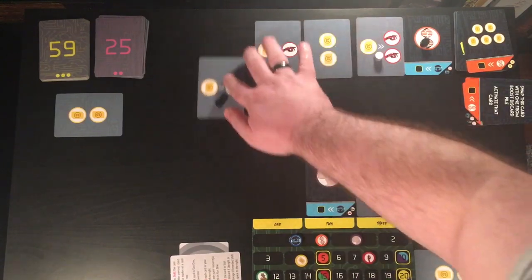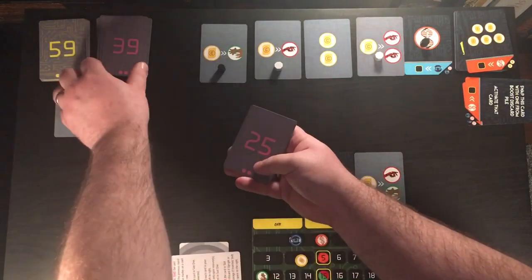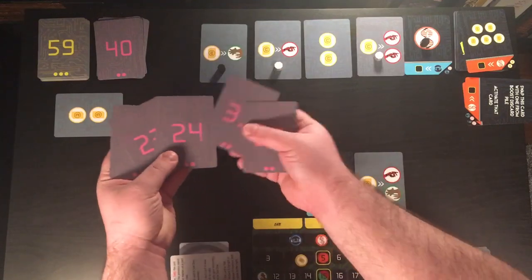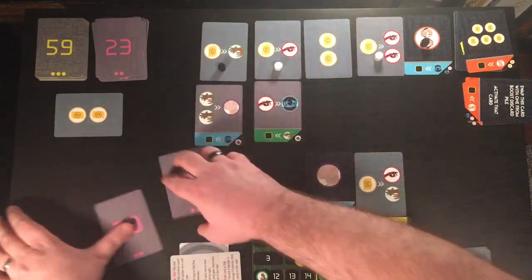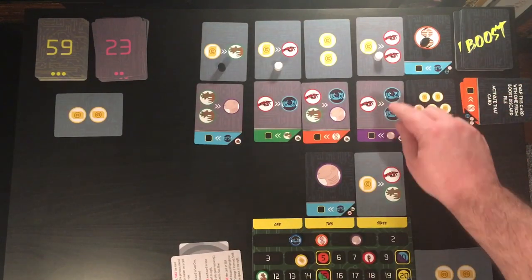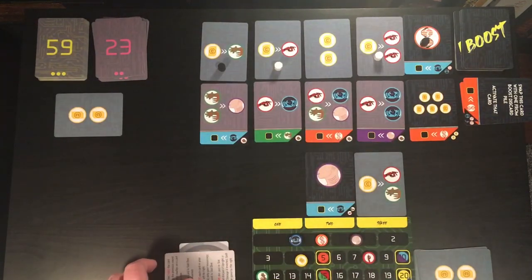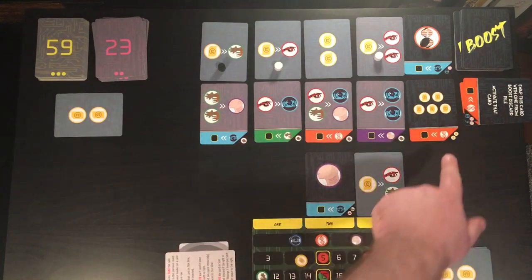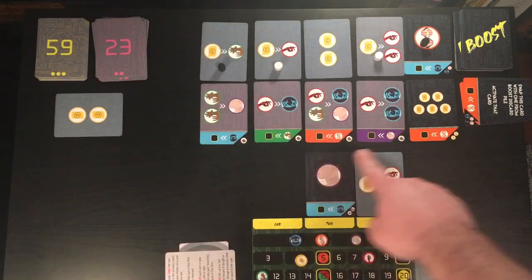Once all of the cards in cycle one are complete, you'll continue the game using cards from the cycle two deck. You'll grab four cards and put them in order: 24, 25, 33, 39. You will add a boost card. Now, all of the first cycle cards don't have a colored strip at the bottom. All of the boost cards do, and all of the cards from the later rounds — cycle two and cycle three — will have this colored strip, which has to do with scoring.